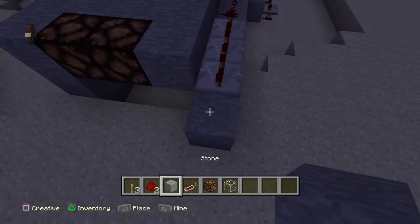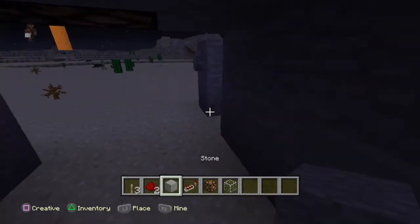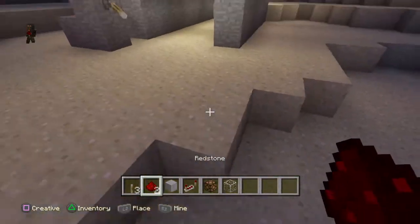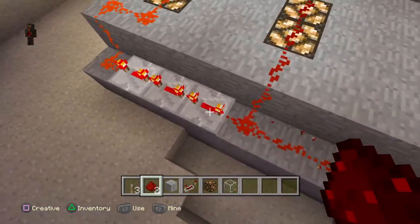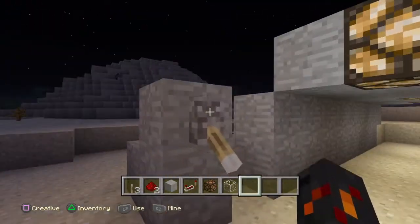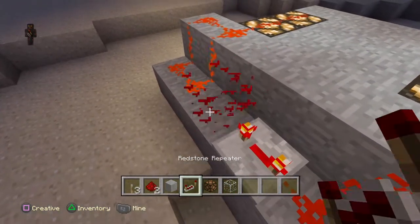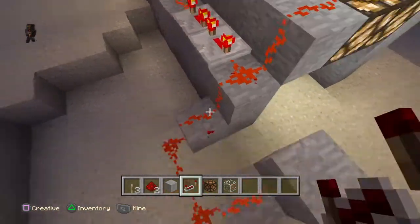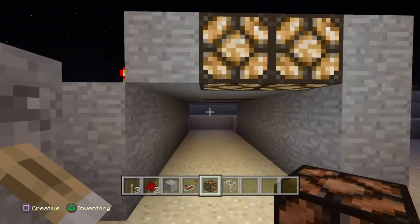Because if we just put regular redstone, they can only travel 15 blocks. They all turn on at the same time — you get what I mean? So you want to do it with repeaters so it looks cooler. You want to do one for that row too, so they shut off the same second as well. That's really cool.